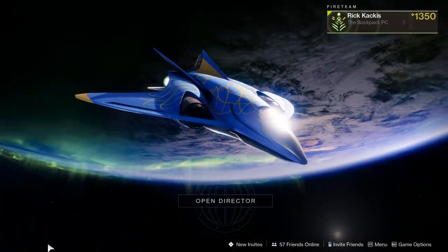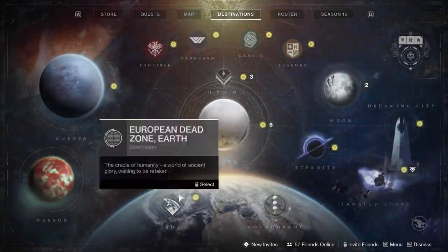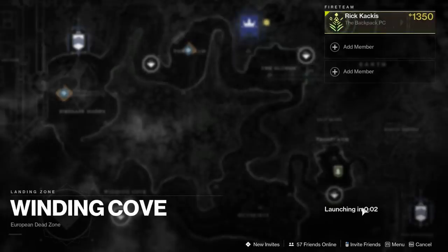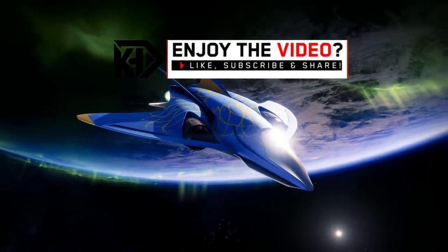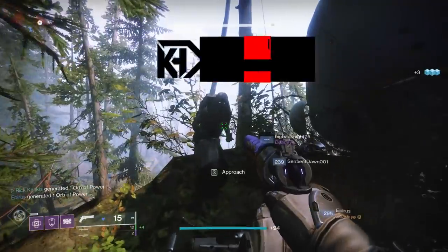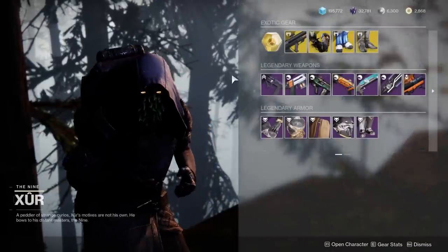What is up guys, it's your boy Rick Kakis and today we have a brand new Xur location and inventory review for the weekend of December 17th to the 20th. Let's get started. Xur is in the Winding Cove on the EDZ, and let's take a look at what he has.